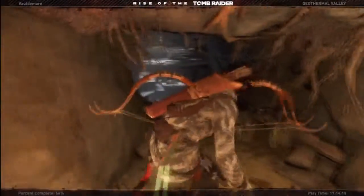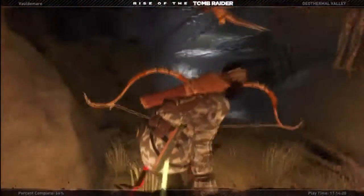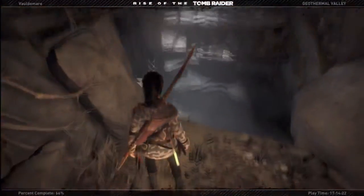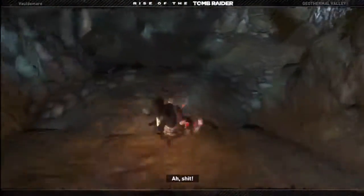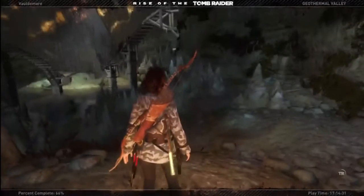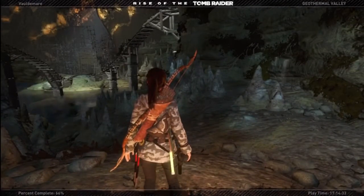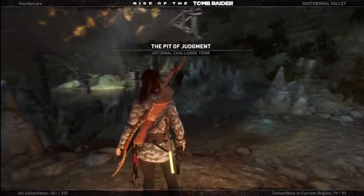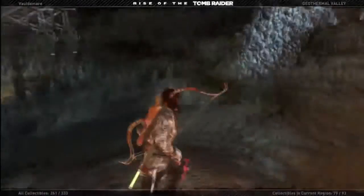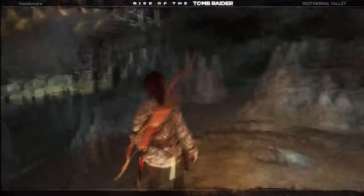This episode might mainly be: one, me doing the crypt, and two, just me getting documents and stuff like that — stuff I need to finish. That'd be funny if Lara was like Homer Simpson cursing. But obviously this game isn't supposed to be comical, but that would've been funny.